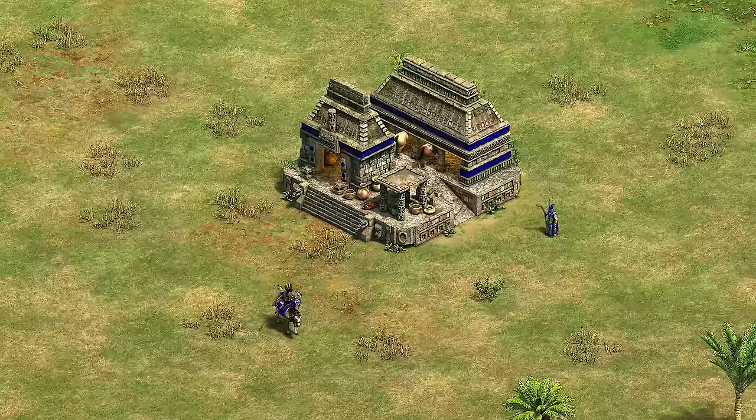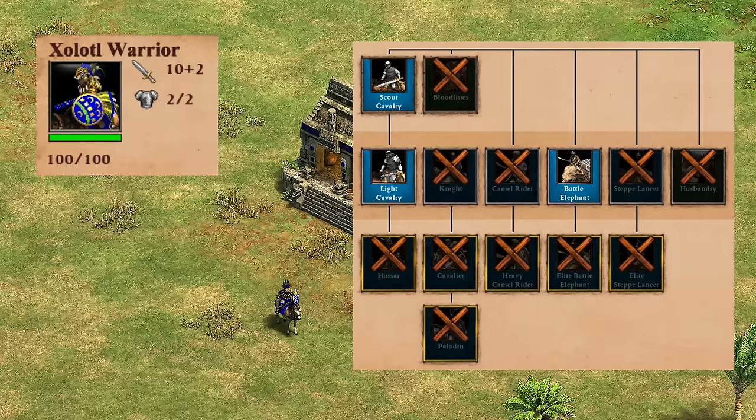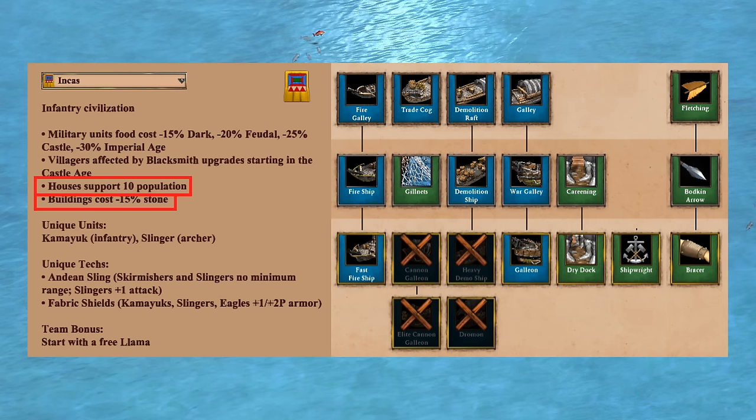Moving on to the stable — while they can't technically build one, they can convert one, unlocking the Shaladoo warrior. While it's an un-upgradable knight and technically would be an F here, it's arguably better than the Dravidian stable, in all honesty. For siege, you have siege engineers and basically everything else you need. Bombard cannon is always a nice option to have, but of course you don't have gunpowder, and there's also no relevant bonuses here which holds them back. I'd say it's a solid B, and the siege ram especially is a nice option in the late game, while onagers with maxed out range are again all you usually need.